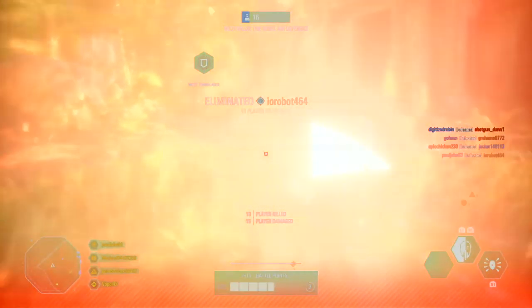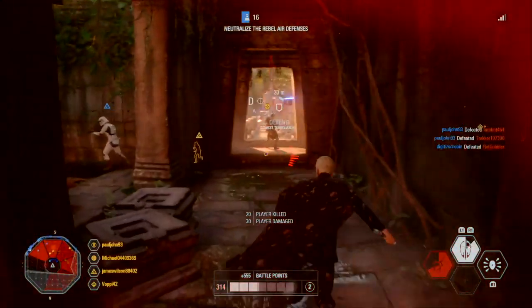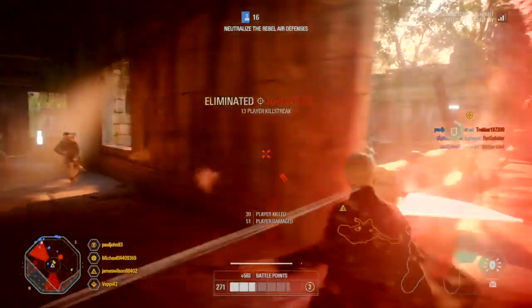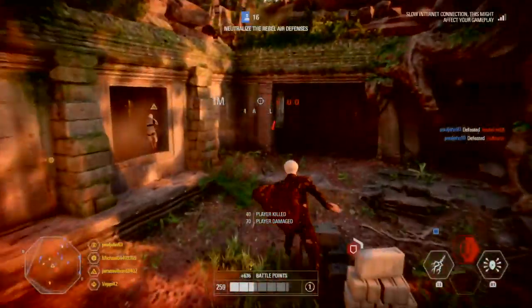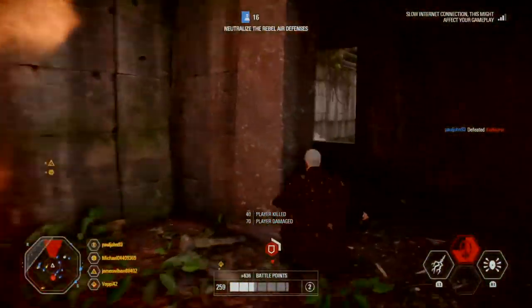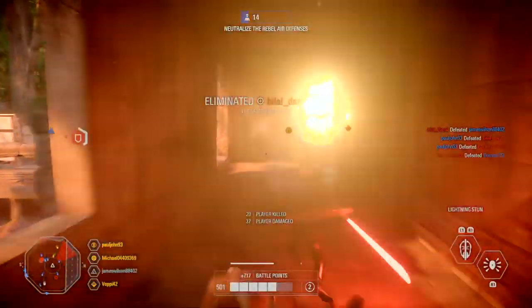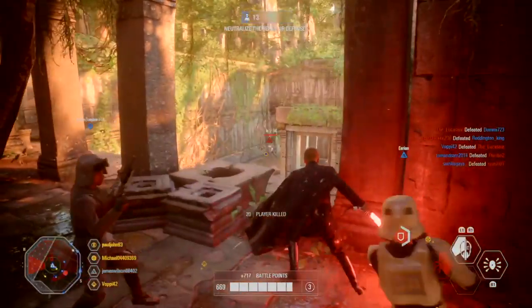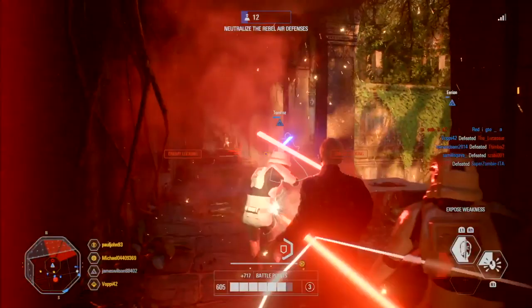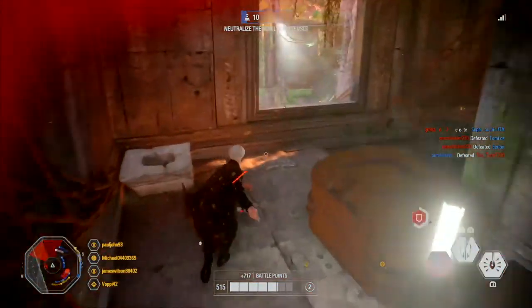The second tip is to avoid enemy heroes, as they can waste your time, deal a lot of damage, or even kill you. When you're on quite a large killstreak you don't want to get stunned by an enemy such as Iden, Lando, Chewbacca, or even Palpatine and then die. This also links in with the first tip, since looking at the mini map to see if there are enemy heroes nearby can be very useful in keeping you alive.